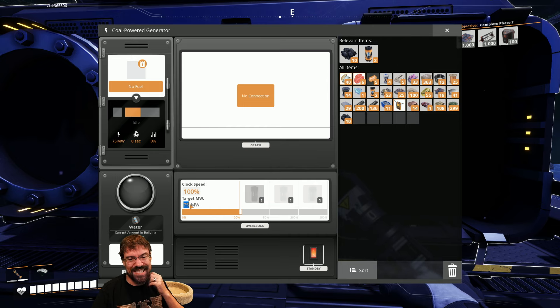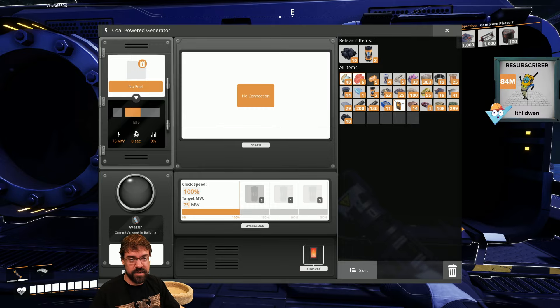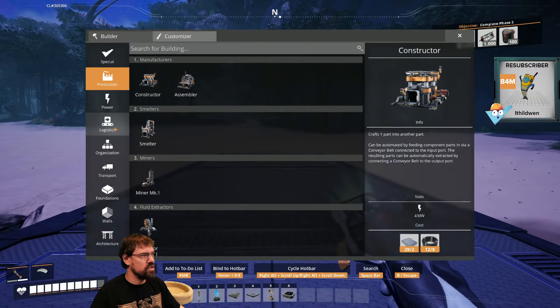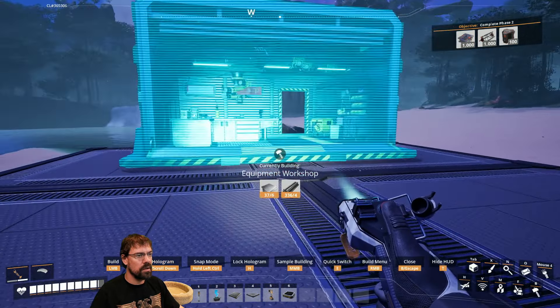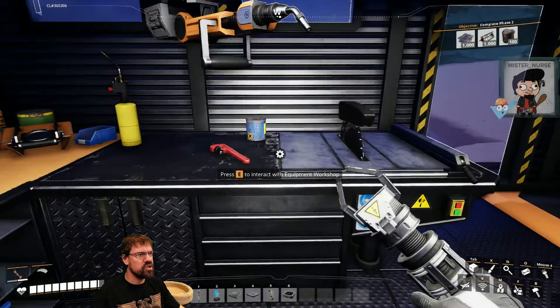Chat user Azleer suggests building an equipment workshop shed at the coal site. The streamer considers it and realizes they can also build a crafting bench — something they've never done before. They're excited to try it for the first time.